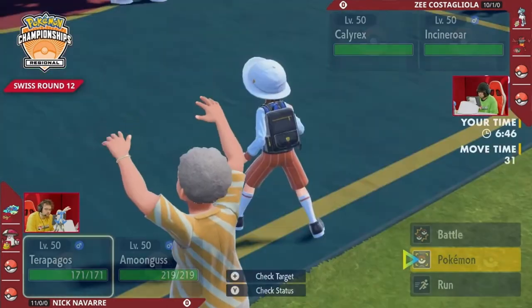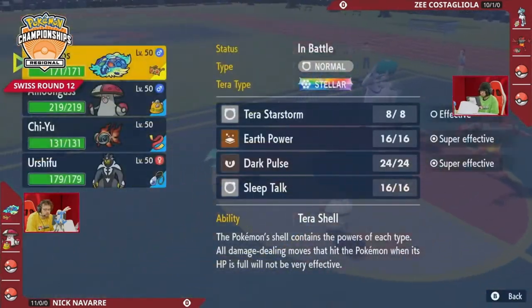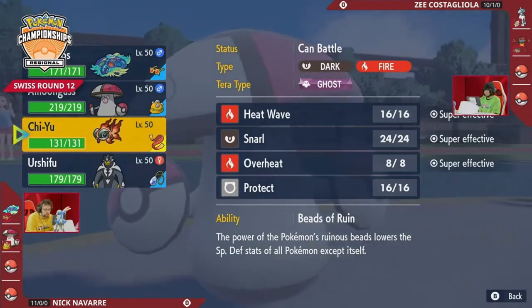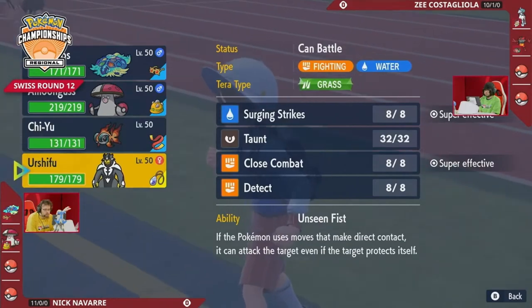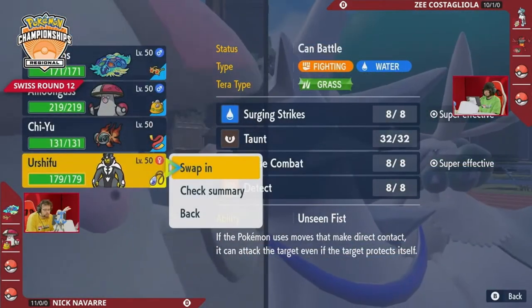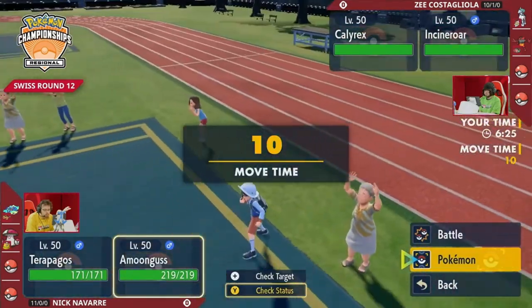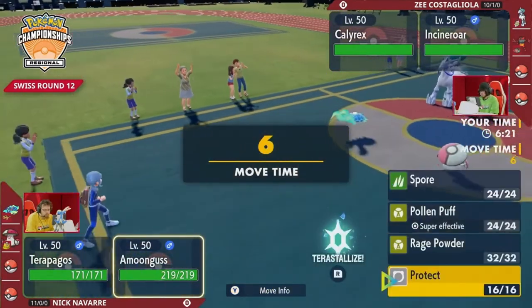Sending Amoongus out turn number one puts a lot of pressure on that Calyrex after this initial turn — Bakeout to Terastalize into the Grass type so you don't get put to sleep. You can't necessarily set up Trick Room because Amoongus, if it's very slow, could potentially take a Glacial Lance and then return a Spore and put that Pokemon to sleep. There's a lot of things in play this turn number one.